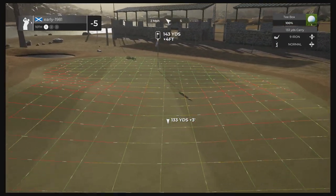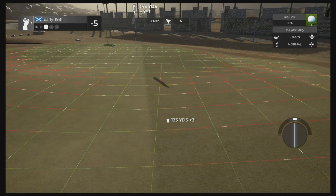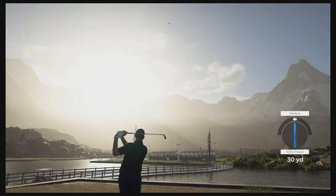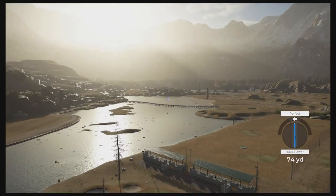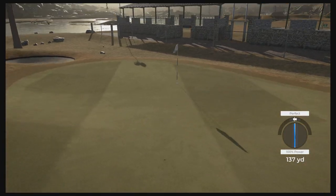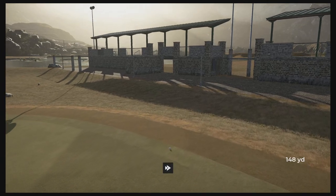Hole number 10, par three, playing 143 yards. I think this nine iron is perfect — just going to try and apply a good bit of topspin, find that slope, and hopefully work our way down the slope towards the pin. Great strike. I don't think we needed the topspin — it's going to run a little bit past the pin.